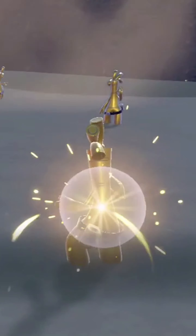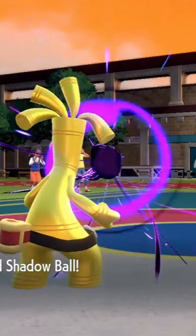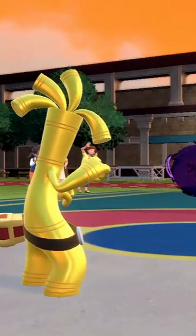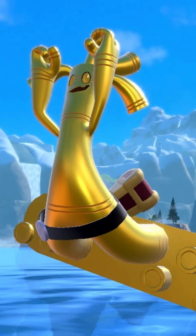Make It Rain hits hard, Shadow Ball provides STAB coverage, Thunderbolt handles Water and Flying types, and Recover keeps Gholdengo healthy. Good as Gold is an amazing ability that prevents status moves from affecting Gholdengo.